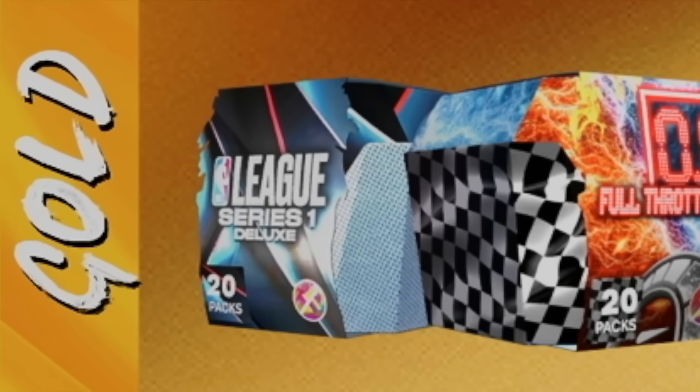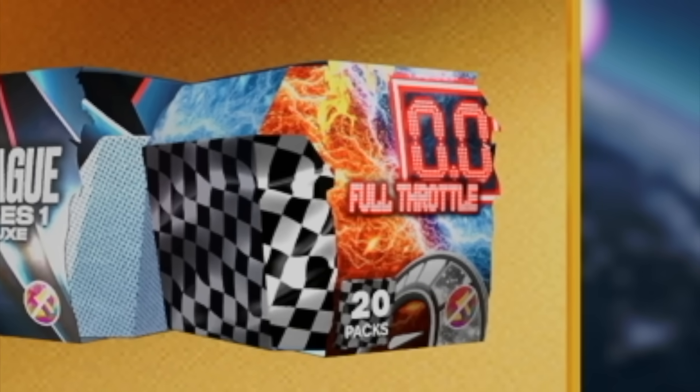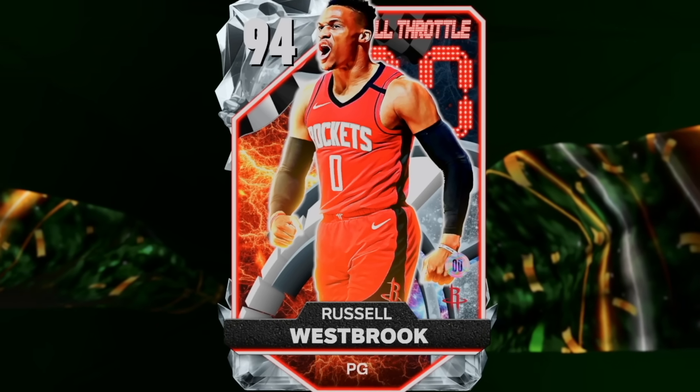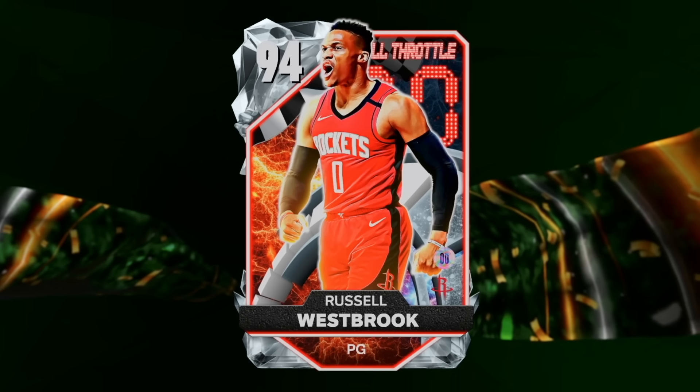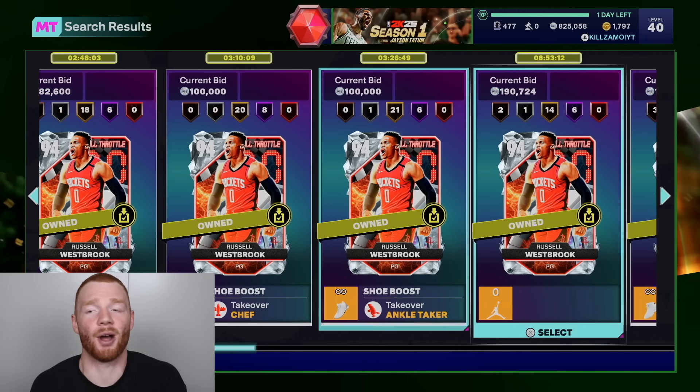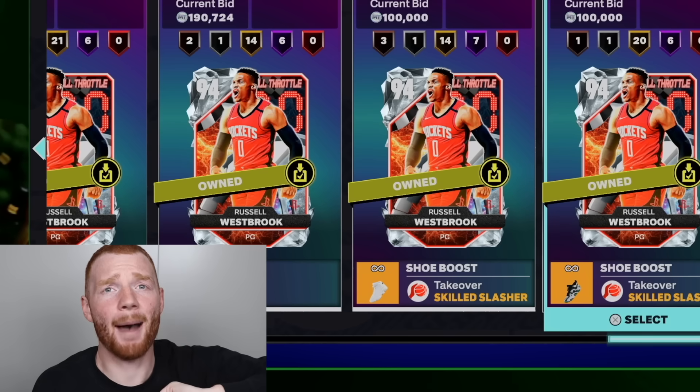I'm at 119 wins, meaning if we get one more win, we get a League Series 1 Deluxe 20-pack box, but most importantly, a 20-pack box of the Full Throttle packs. And this could be crazy because in these packs there's a Diamond Russell Westbrook, and I actually have this card. I love him so much, which means if I was able to pull him, I could actually sell this version that I've been using for so long for like 240k, which I would be super happy with.